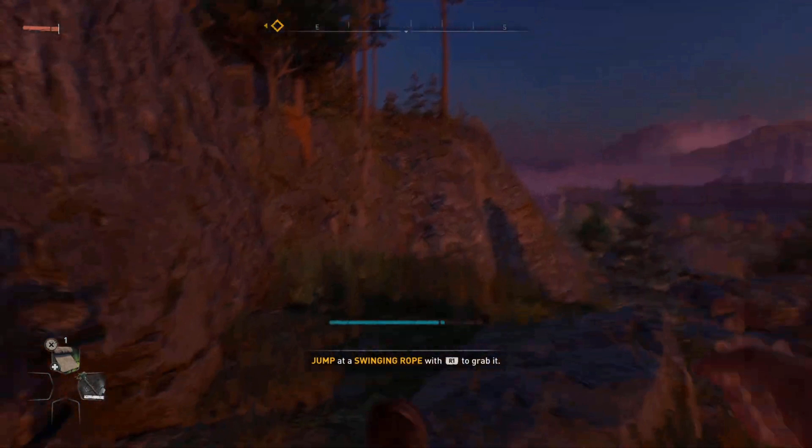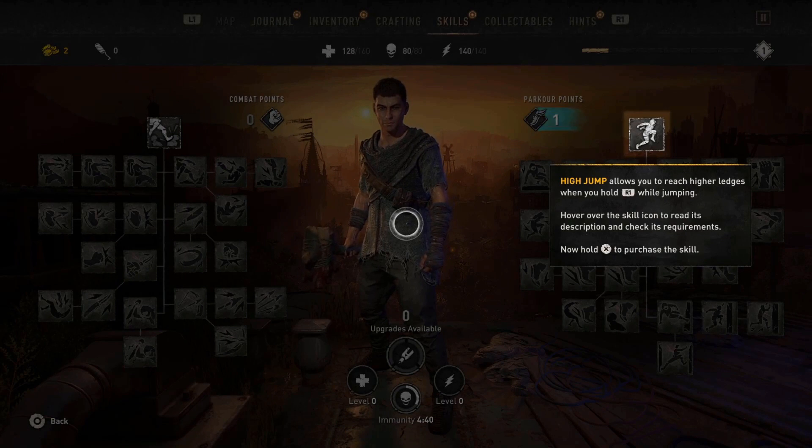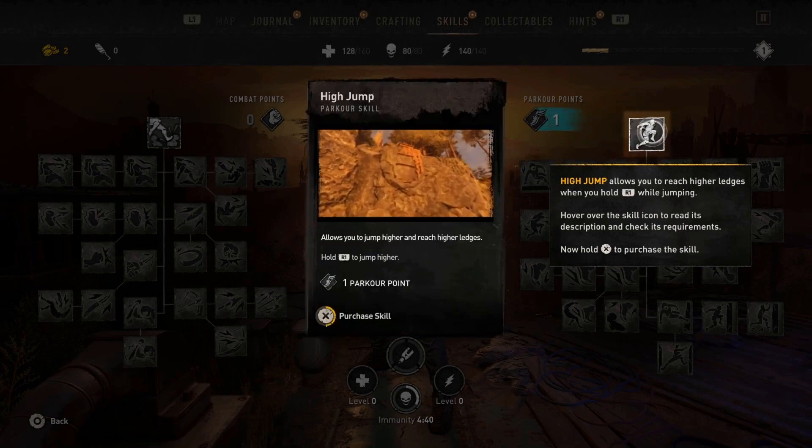What is up guys, I'm going to be showing you guys how you can play Dying Light 2 for completely free. This method will work on any platform that Dying Light 2 is on, such as Xbox, PC, PlayStation 5, PS4 — anything.